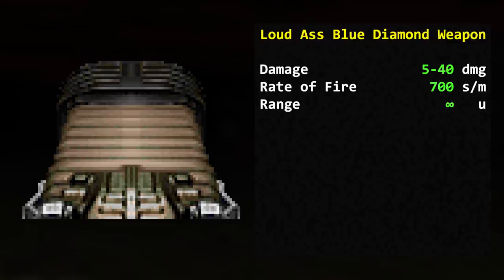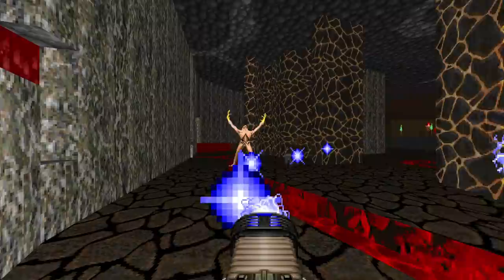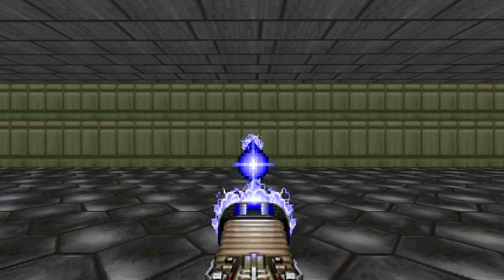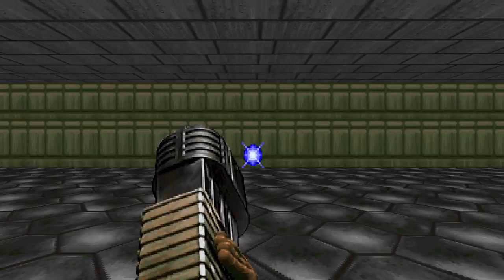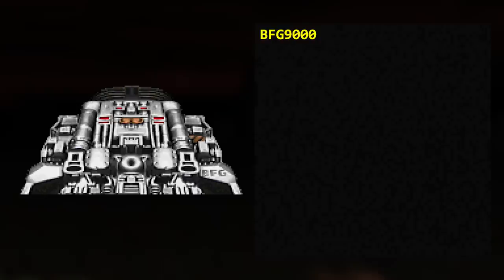The plasma rifle fires a stream of plasma and deals 5–40 damage in multiples of 5, at 700 shots per minute — the highest rate of fire of any weapon in Doom — with infinite range, using cells in weapon slot 6. This makes it ideal for taking down large groups of lower-tier enemies and flinching heavier foes. Its muzzle flash randomly alternates between two graphics, and unique to the plasma rifle is a recoil animation lasting about half a second after done firing. A plasma bolt travels at 875 map units per second with a width and height of 26 and 8 map units respectively.